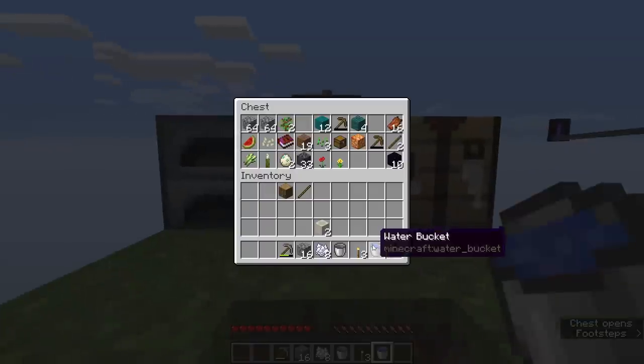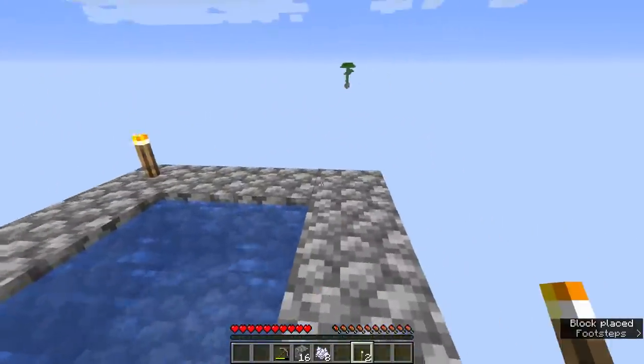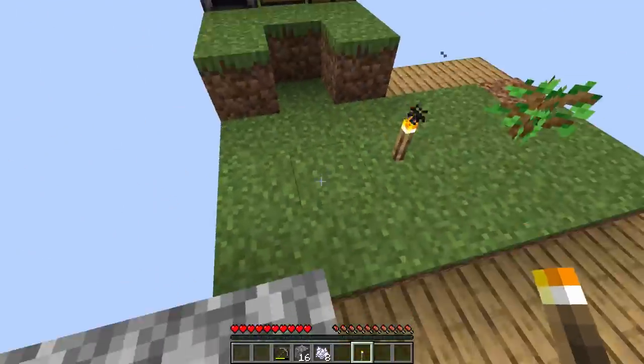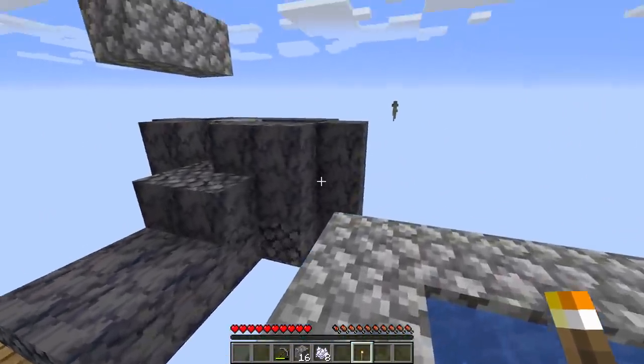There we go — got ourselves some infinite water nice and easily. Remember it's going to be important to either light up or spawn proof these areas with slabs to make sure that nothing will end up spawning here when we move a little bit further away.